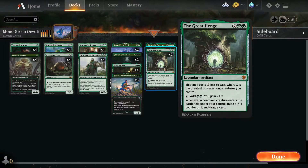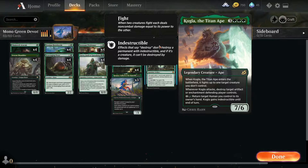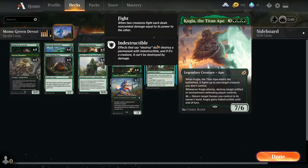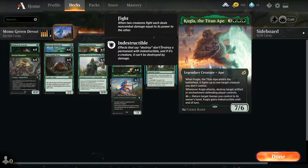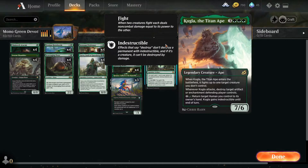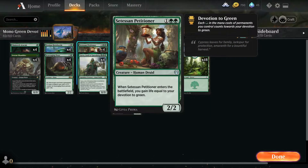With the Great Henge, you pay 2 life and it costs less for each point of power of a creature you control. The one-off I have in the deck is Cogler the Titan Ape. When it drops onto the battlefield, it fights a target creature you don't control. Whenever it attacks, you can destroy a target artifact or enchantment any player controls. There's also a neat little cycle with Cogler: if you play Satessen Petitioner to gain life, then activate Cogler's ability to return a target Human to hand, you gain the Instructible trigger on Cogler and replay the Petitioner — gaining double the life.